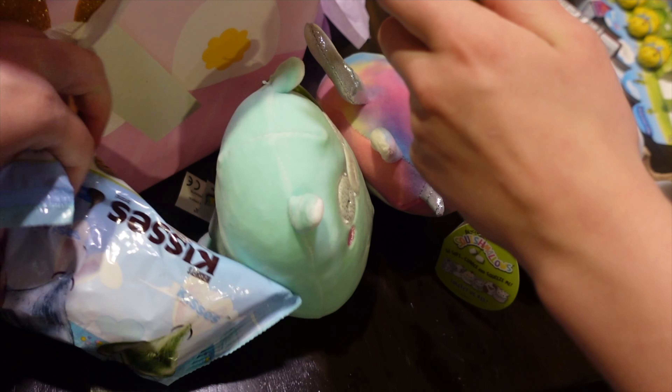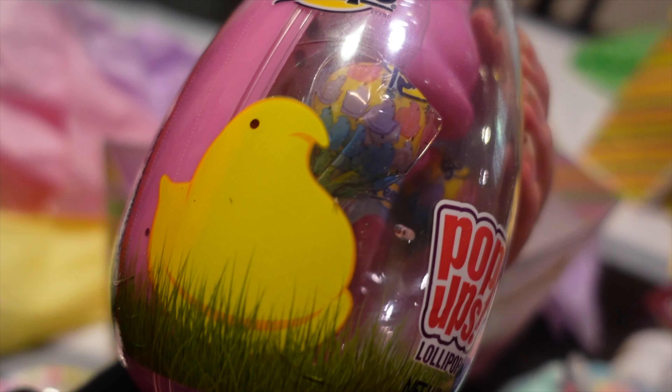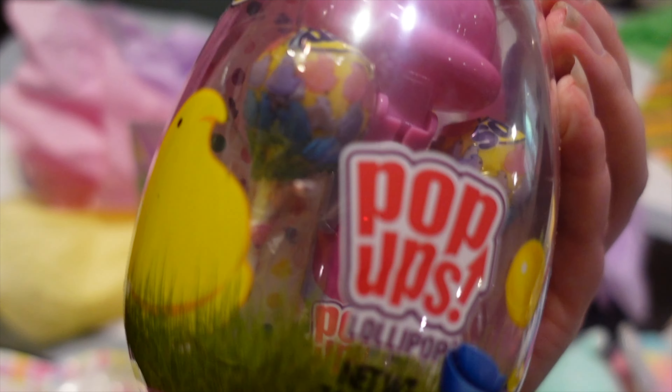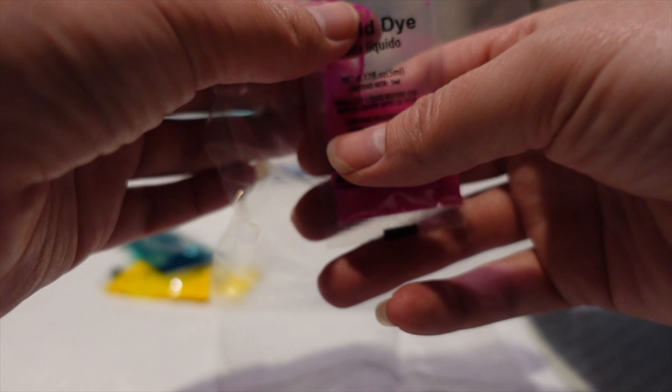Let's see what else is in here. Hershey kisses. You love Hershey kisses. And then you got some other candies - pop-up lollipops and it has a peep in it. That is so cute. So you're pouring it in the bag? Yeah. So for Ayla's fake eggs, I gotta pour this dye in the bag and then I gotta put the egg in there. Let's see if it works.